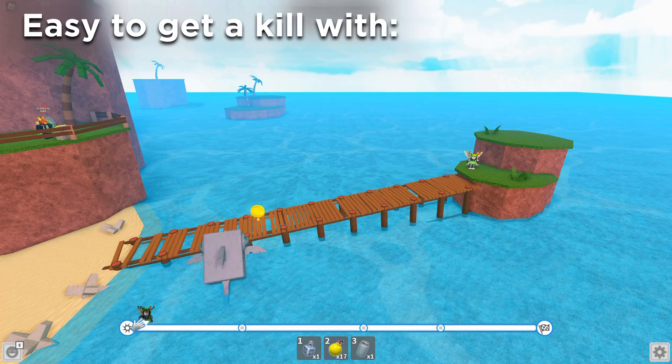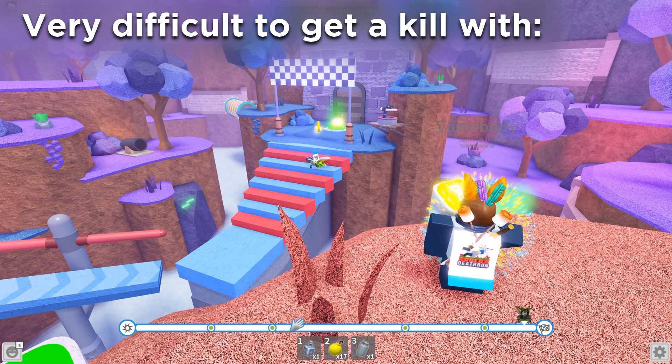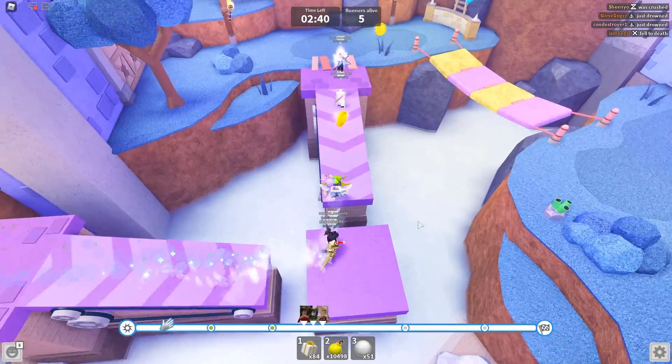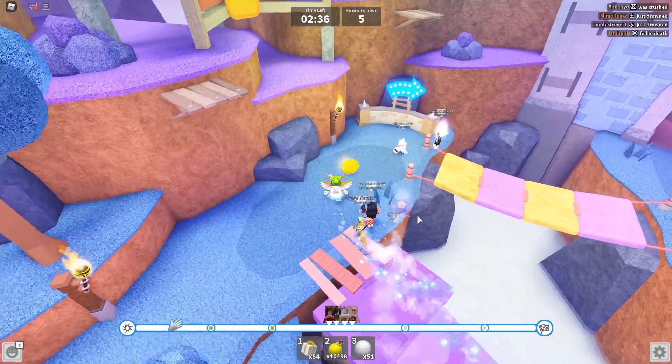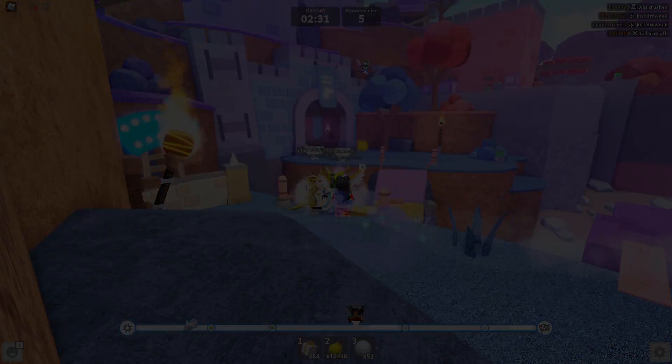The first few traps should be designed to take out multiple runners at once, while traps towards the end should be designed to target specific runners. By the way, you will not be required to script your own trap events, but if you know how, you're welcome to. Now we'll get into how you can lay out these traps, segueing into the next topic.